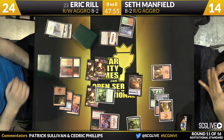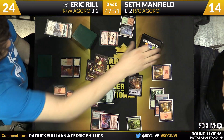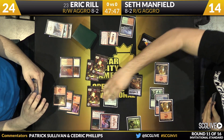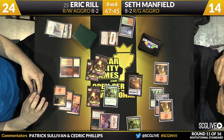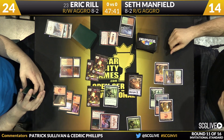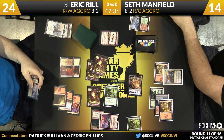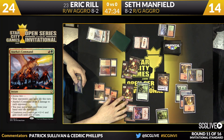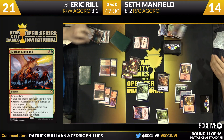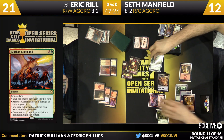Seth is moving very quickly — he sacrifices Wooded Foothills fast to fetch up a mountain. He's already made his blocks. Maybe we see a spell here too — maybe Draconic Roar, maybe Atarka's Command. He's going to give his creatures +1/+1 and maybe deal three, but more importantly he's not going to lose anything. That's a pretty good use of two mana.